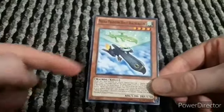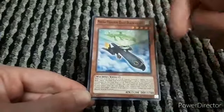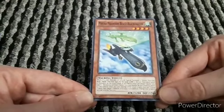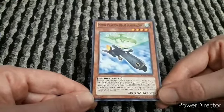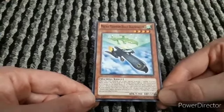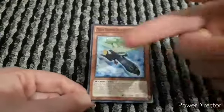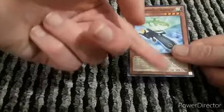Next we have Black Falcon. When this card declares an attack, special summon one Mecha Phantom Beast token. This card's level is increased by the total levels of all Mecha Phantom Beast tokens you control. While you control a token, this card cannot be destroyed by battle or card effects. Once per turn, during either player's turn, you tribute one token, then target one monster your opponent controls - change that target to face-up defense position. That's excellent because you're getting rid of some cards if it's got a weak defense but a strong attack.